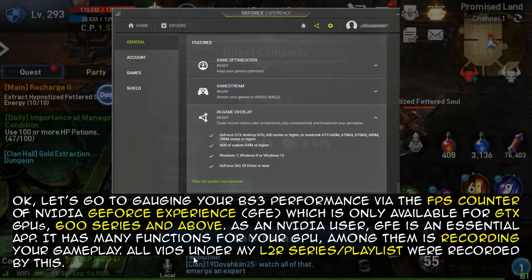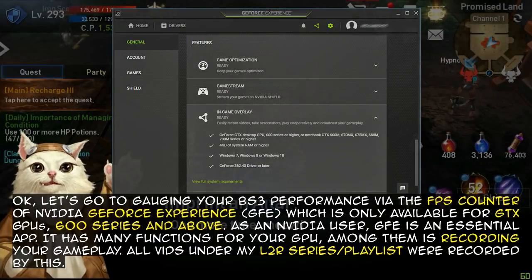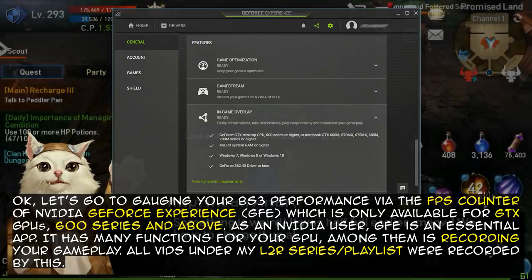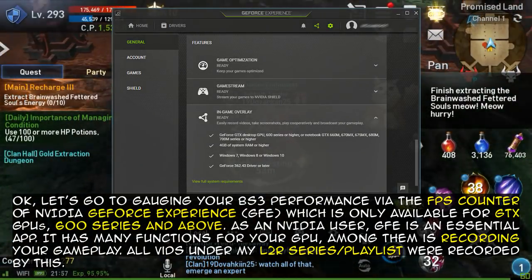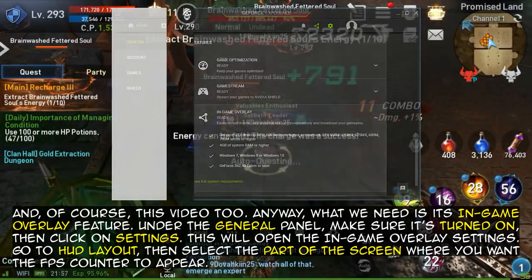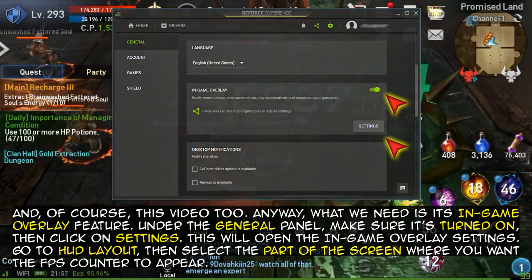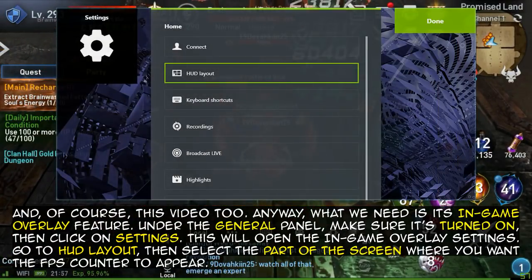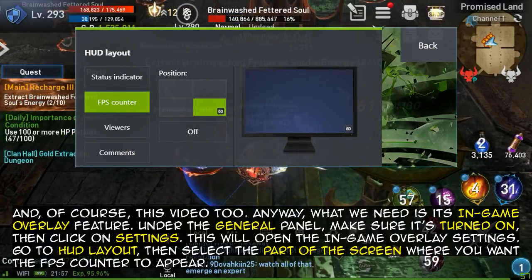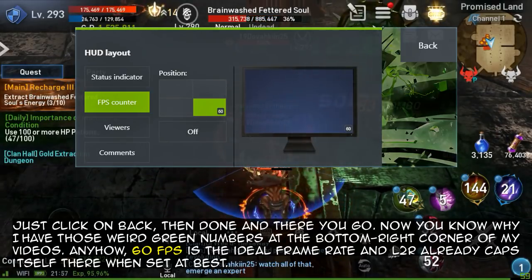Let's go to gauging your BS3 performance via the FPS counter of NVIDIA GeForce Experience, which is only available for GTX GPUs 600 series and above. As an NVIDIA user, GeForce Experience is an essential app — it has many functions for your GPU, among them recording your gameplay. All videos under my L2R series were recorded by this. What we need is its in-game overlay feature. Under the General panel, make sure it's turned on, then click on Settings to open the in-game overlay settings. Go to HUD Layout, then select the part of the screen where you want the FPS counter to appear. Click Back then Done — and there you go. Now you know why I have those green numbers at the bottom right corner of my videos.